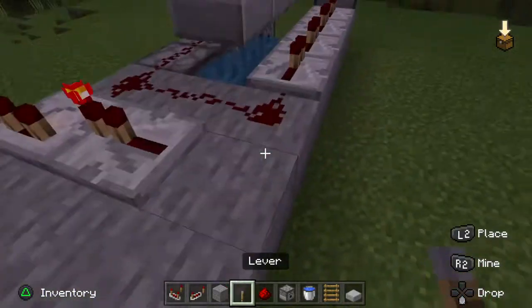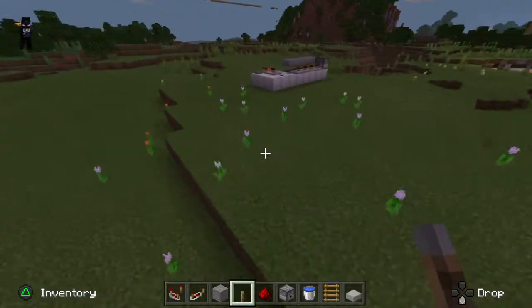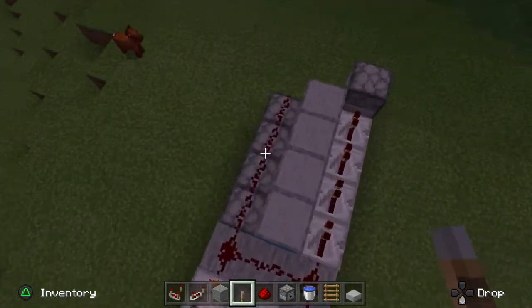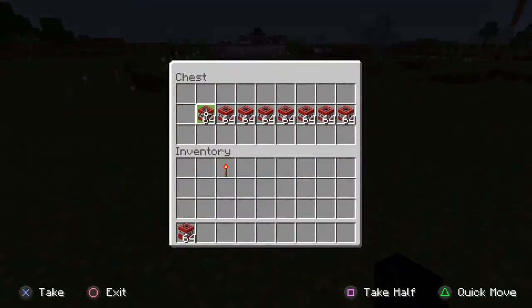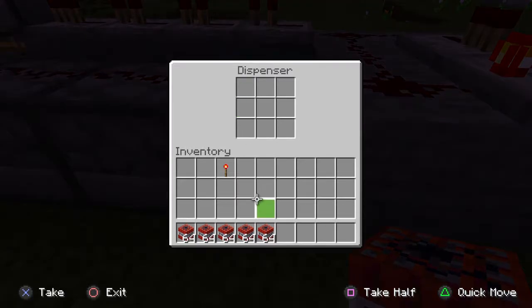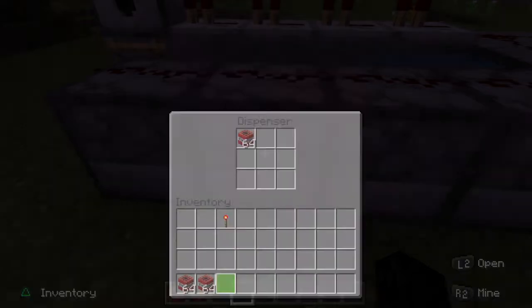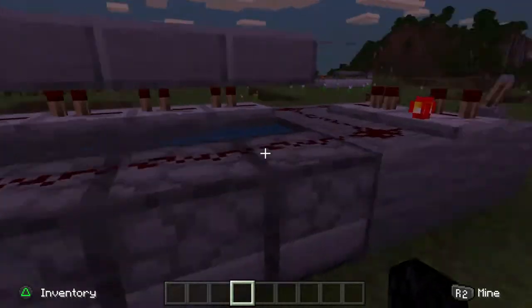Then you should put a redstone right here and the lever. Your thing should start working. Delete all this, then open your chest and take all the TNT — you only need five stacks. Put one stack in each dispenser, then put one on the last one. This is what it looks like.